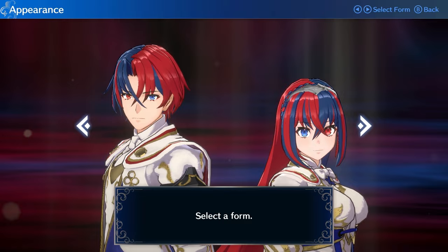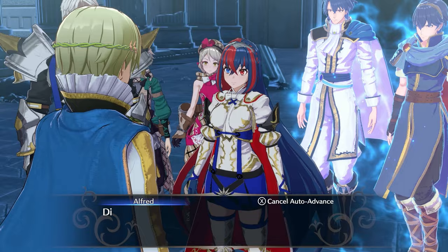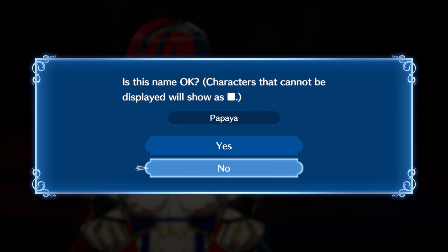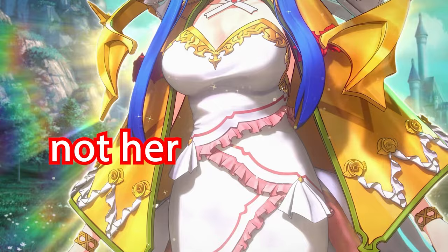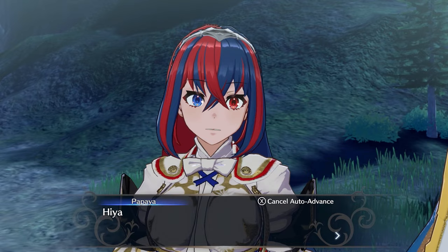For this run, I chose to play as the female version of Alear and named them Papaya. Usually the name of your character doesn't matter since everyone just calls you the Divine One. But if I name myself Papaya, then the most important character of this run can greet me by my real name: "Hiya Papaya!"